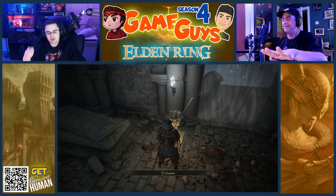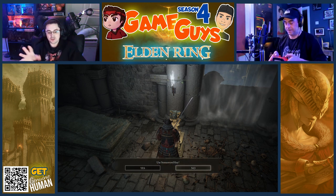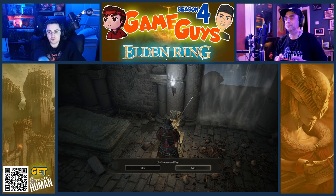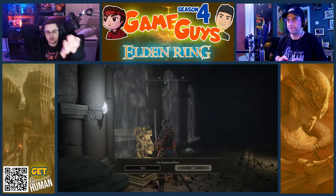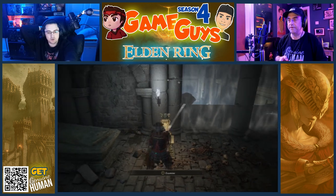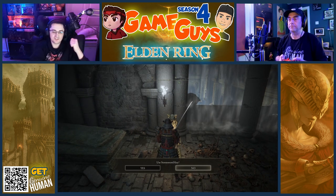Examine this. Press Y to examine. Use the stone sword key. You don't have a stone sword key, but I wanted to show you this. Anytime you see these gargoyle statues, you'll see a foggy doorway. The only way to remove the fog is to put stone sword keys into these statues.